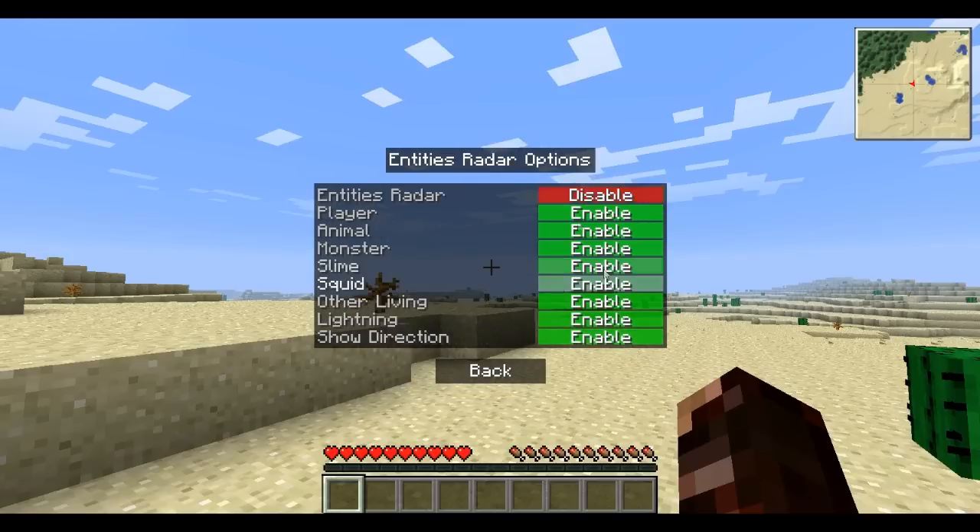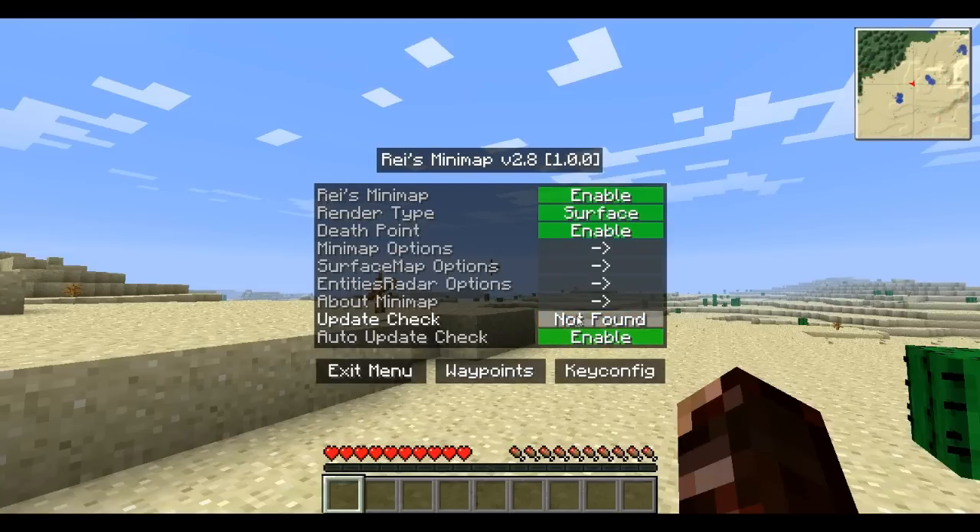That was the surface map options. You can go to entities radar — you can enable it, so it'll show entities like pigs, cows, mobs pretty much. For multiplayer, you can turn on players, animals, monsters, slimes, squids, other living things. You can show lightning, and then show direction — you can just have it show circles, or show direction on the mobs themselves. I'm going to disable entities radar, that seems kind of like too much cheating.